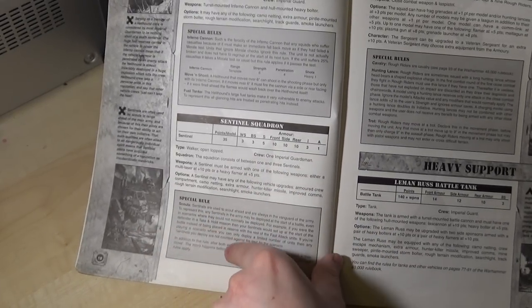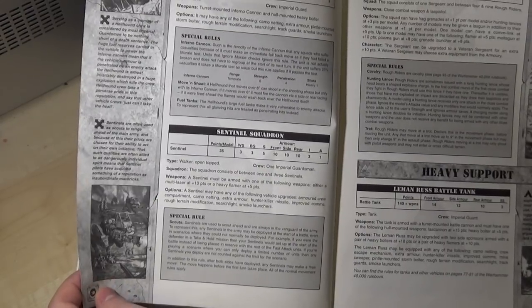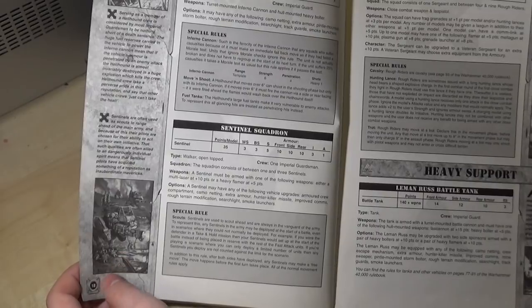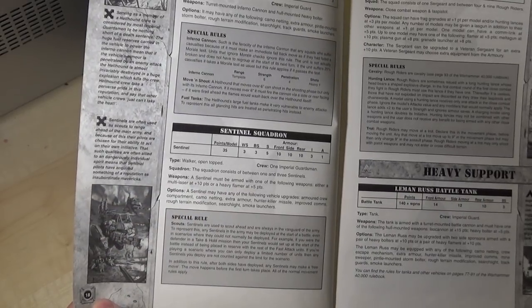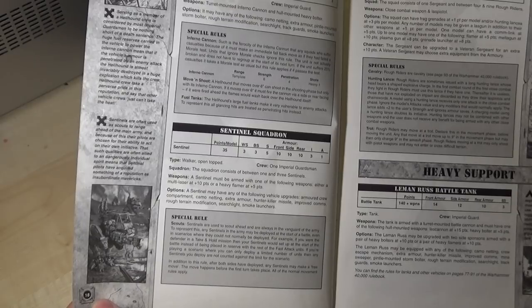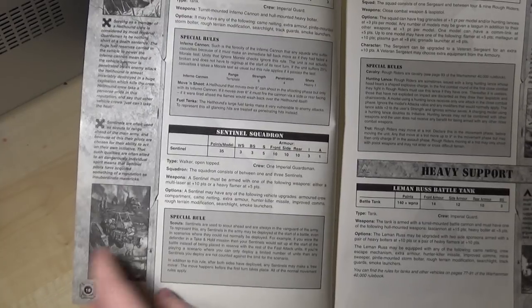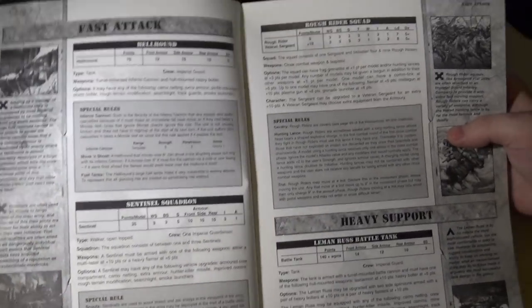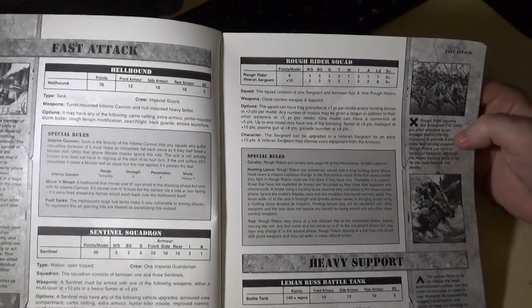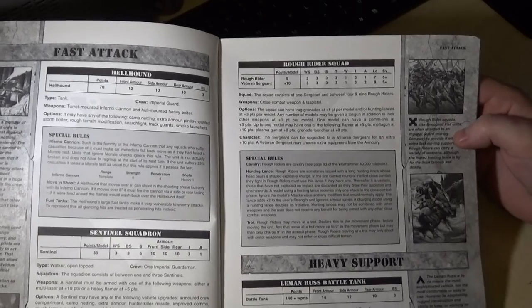Sentinels: there was just the one variety. The scout could only take multi-lasers as a heavy flavor — it wasn't until much later that you got more weapon options. Scout sentinels used to scout ahead in the vanguard of the army, and they could be deployed at the start of the battle even in scenarios where they could not normally be deployed. So in defensive scenarios your sentinel was set up at the start instead of being placed in reserve with the rest of the fast attack units — quite powerful because you could start off on more of the front foot than your opponent. Rough Riders pretty much have not changed — they're even the same points, which is insane.